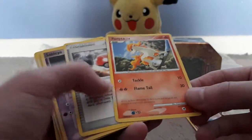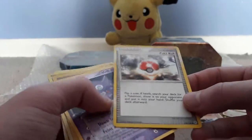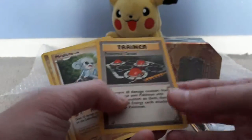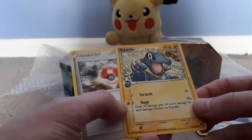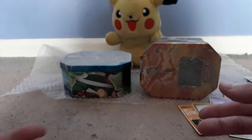A Ponyta with Tackle and Flametail, looking like going out for a nice trot! We've got a Pokéball, always a classic. We've got the little Gem Goblin! We've got a trainer card - ooh, this is a bit old. And another Meditite, first double! And a Totodile! Oh, he's so cute! And another Pokéball!